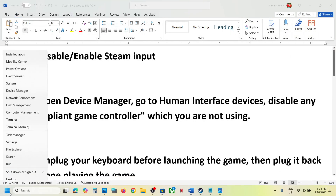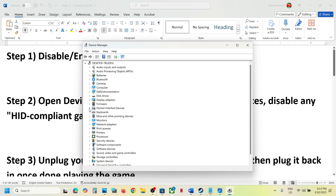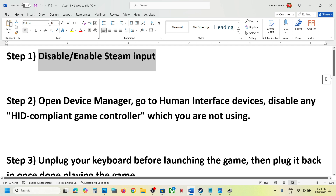The next step is to open Device Manager. Right-click on the Start menu and click on Device Manager, then expand Human Interface Devices. If you find a controller listed here — in my case it's not there — look for an HID compliant game controller entry.